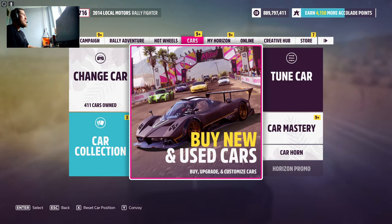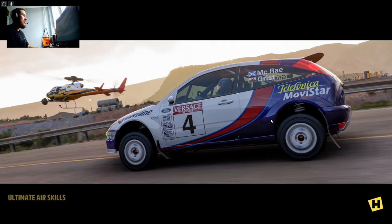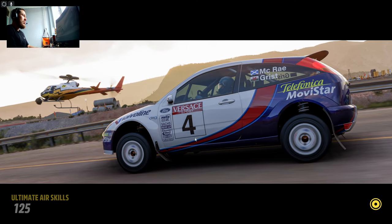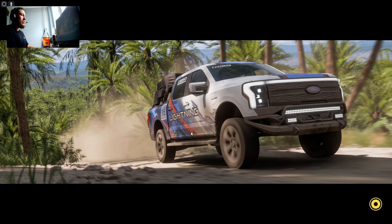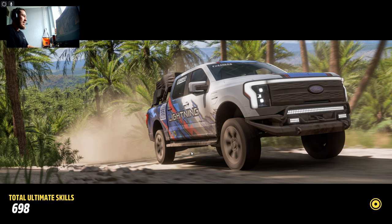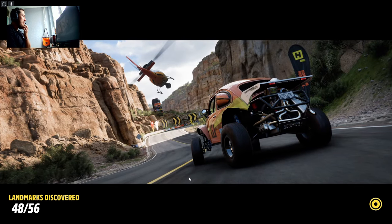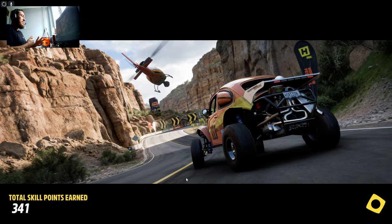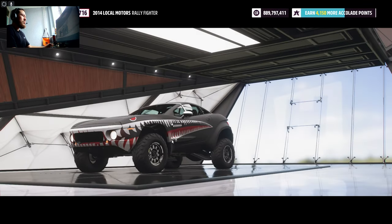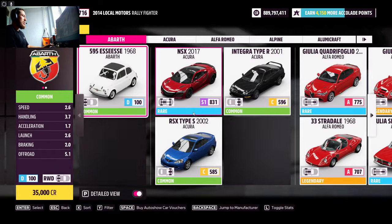First thing you're going to do is go to Cars and then buy new cars or used cars. You're going to go to the Festival Site because it's pretty much needed — you do need to go there to get the car. This glitch is actually pretty good because it's not going to get you banned or anything, it's not going to get you a strike. It is a glitch in the game so it's usable. So you can go ahead and do it as many times as you want. Go to Auto Show and you need to buy a special car.